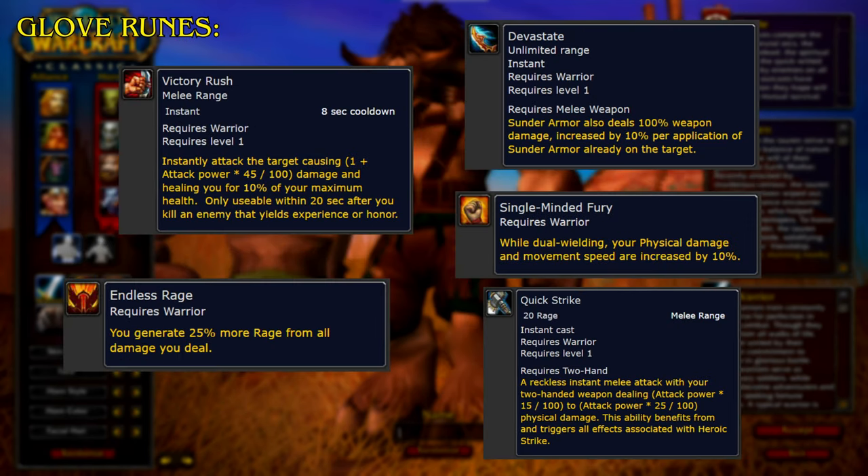For the Glove Runes, Victory Rush instantly attacks the target, causing damage and healing you for 10% of your maximum health, only usable within 20 seconds after killing an enemy that yields experience or honor. Endless Rage generates 25% more rage from all damage you deal. Devastate: Sunder Armor also deals 100% weapon damage, increased by 10% per application of Sunder Armor already on the target. Single-Minded Fury: while dual-wielding, your physical damage and movement speed are increased by 10%. Quick Strike is a reckless instant melee attack with your two-handed weapon, dealing physical damage and benefiting from and triggering all effects associated with Heroic Strike.